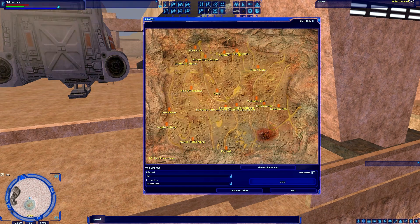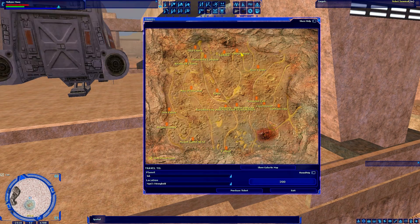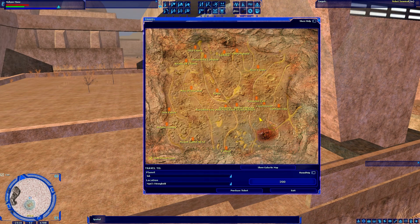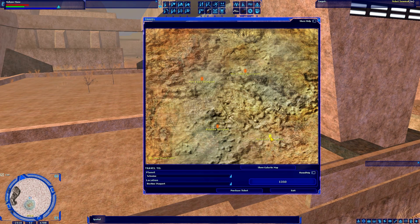I would first have to purchase a ticket to Nim's Stronghold on Lok, which is the only starport on Lok. I would have to purchase a ticket here, and then once I land there, I would have to run inside, use the ticket terminal there, and purchase the ticket from there to Mos Eisley.